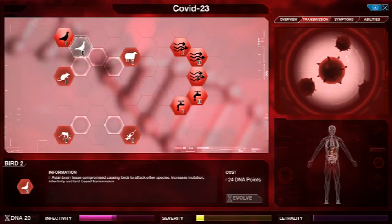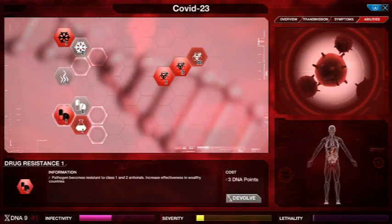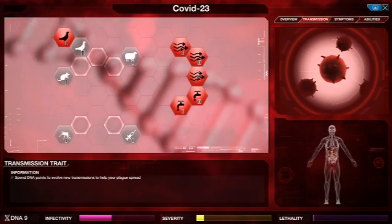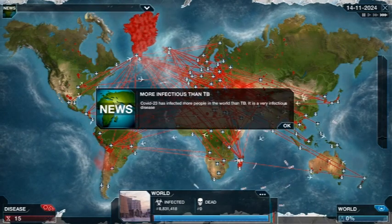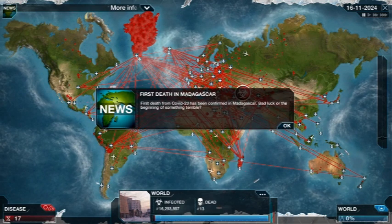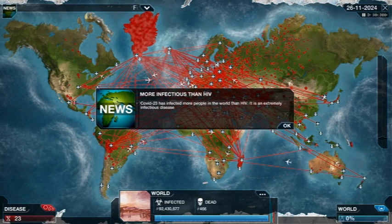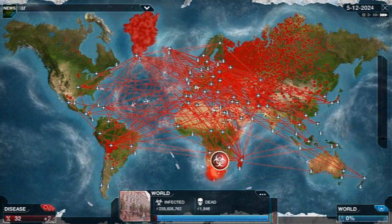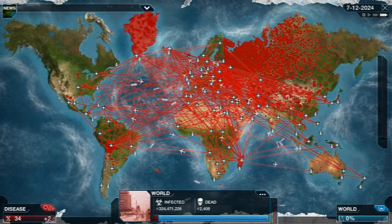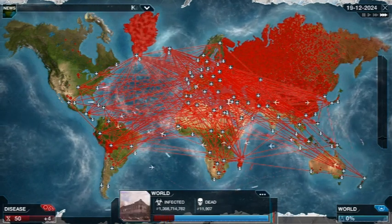Once you get it spreading this quickly, it doesn't matter if they know there's a virus. So you can lay on the symptoms. For this run I'm going to give drug resistance, because if there's a drug slowing infection, you need drug resistance for it to really spread throughout that country — usually rich countries. We've got 32 DNA points.